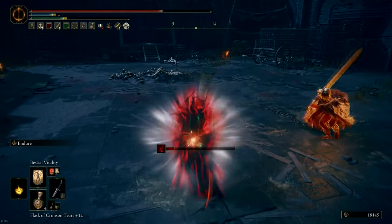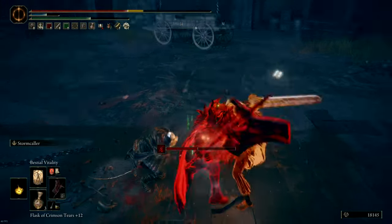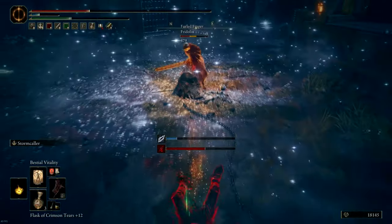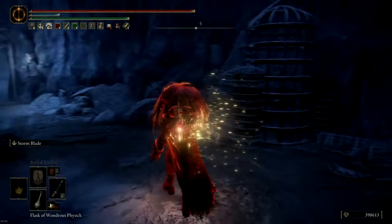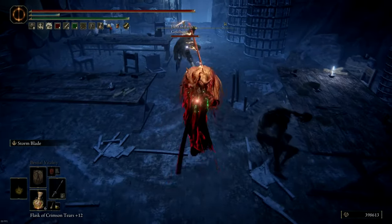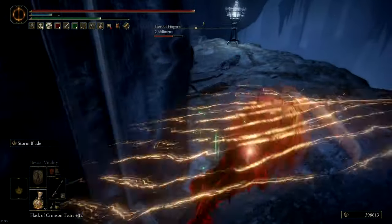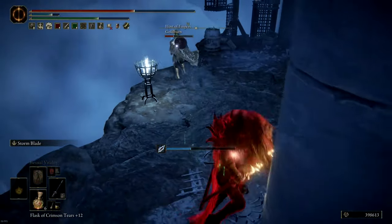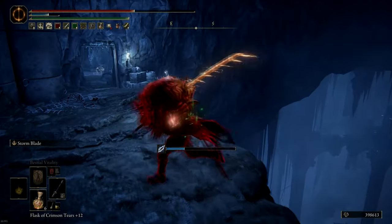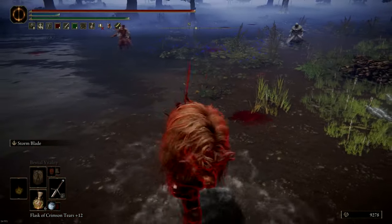Here I fail miserably with endure — I was trying to switch to my weapon but didn't have the quickness yet. Here I do get it correctly and the host just dies on a single combo, which goes to show how strong this build can be. In this case I was trying out the great katana with storm blade. This can be really good, even more so than the claymore, because it has a higher attack rating and the great katana is even longer than the claymore, so there's more chance you can hit targets with both the blade and the ash of war.